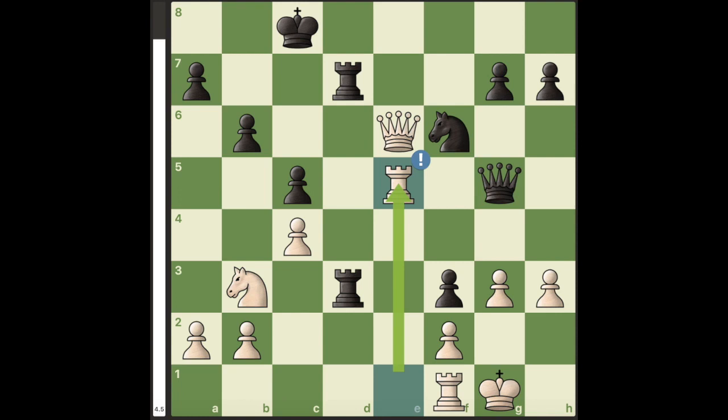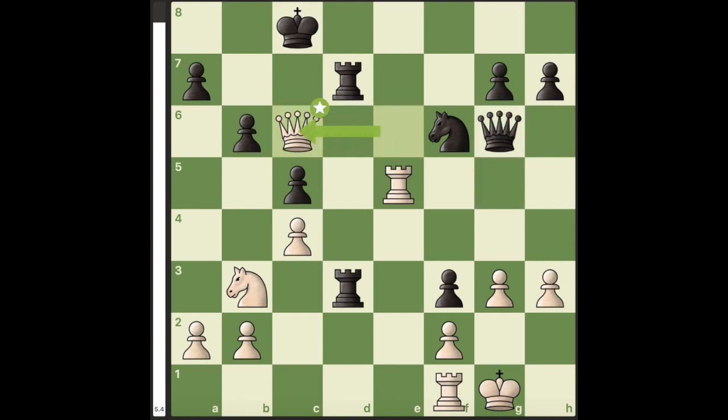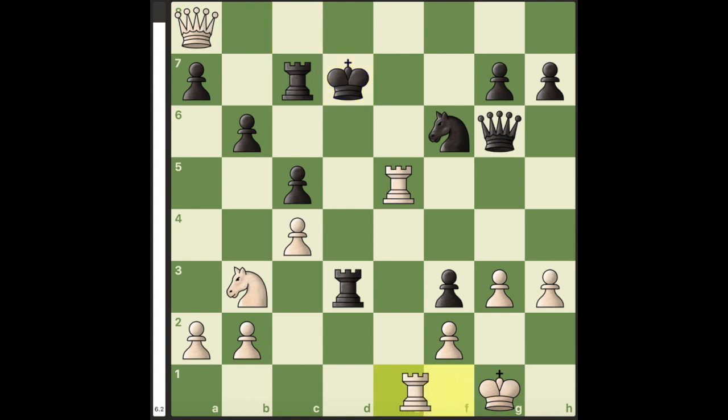If black plays queen to g6 or queen to h6 — queen to g6 is just a more defensive move — white has queen to c6 check, and after king to b8, if you block with the rook, we have queen to a8, king to d7, and rook to e1, and it's kind of dead for black.